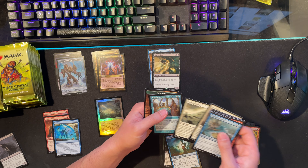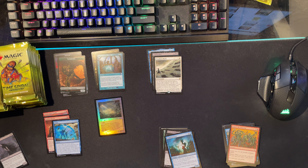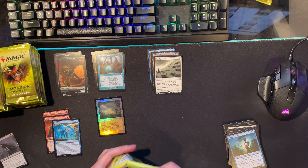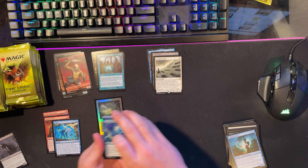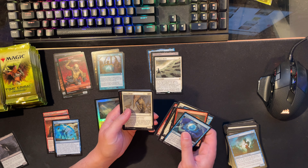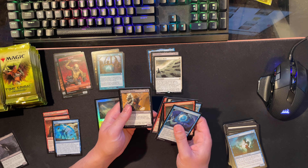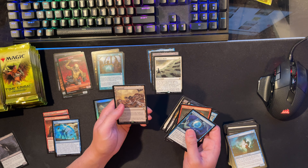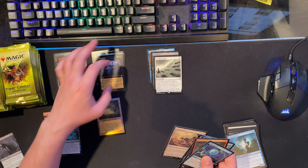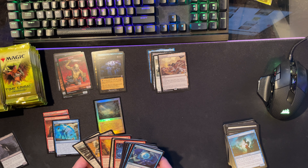We got Porphyry Nodes and Paradoxical Outcome. Token. Sengir - nice. Maybe I'll do one more box, do a draft on Sunday. Swarmyard - nice, good tribal card for my rat deck or squirrels. Old border Dismember - that's cool.